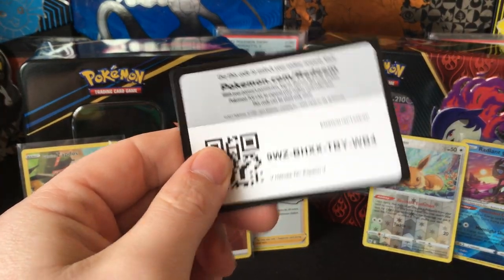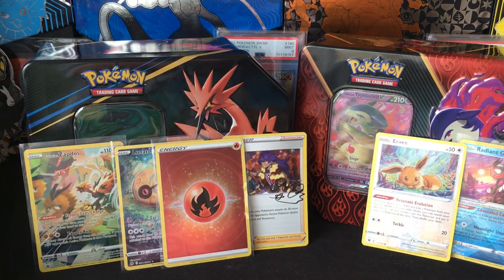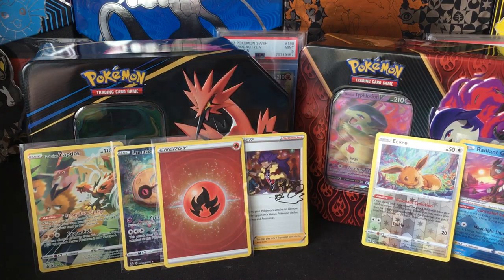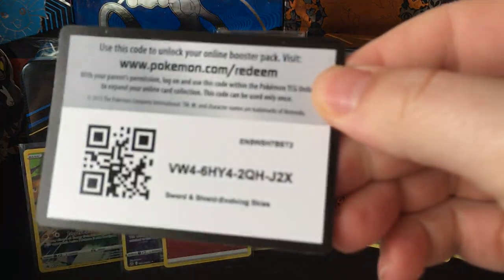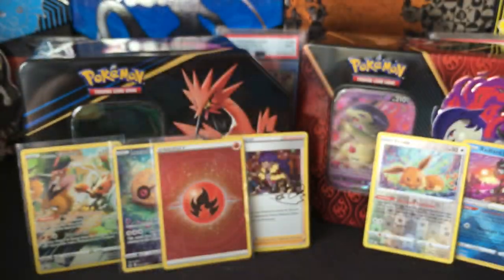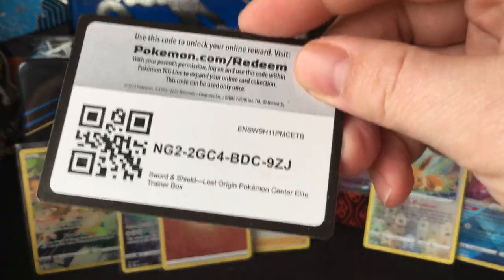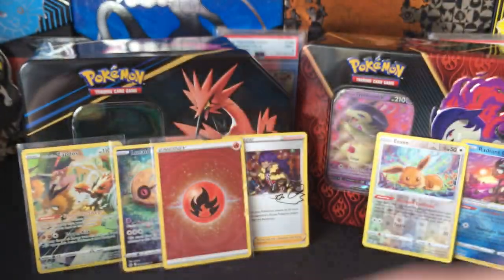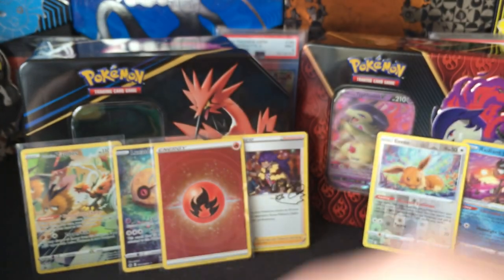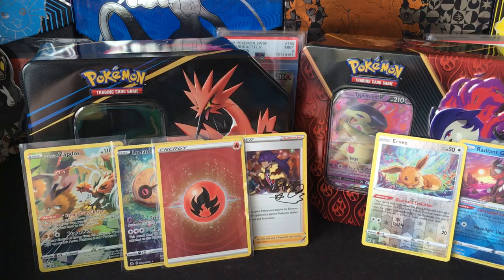Here are some codes. What do I got for codes here? Evolving Skies. Lost Origin Elite Trainer Box. Lost Origin Pokemon Center Elite Trainer Box. Well, that's that. Good luck on your openings — see you in the next.